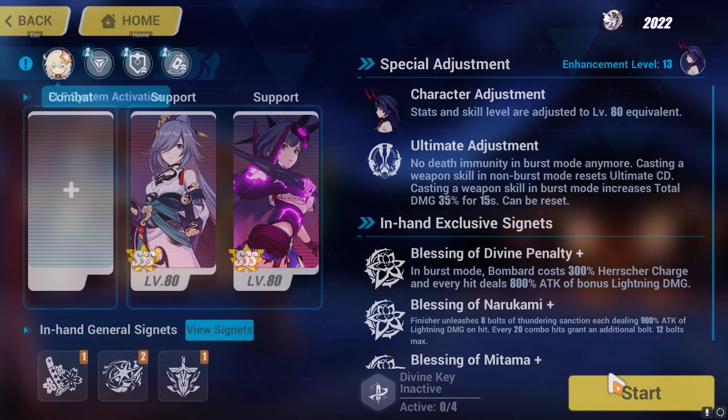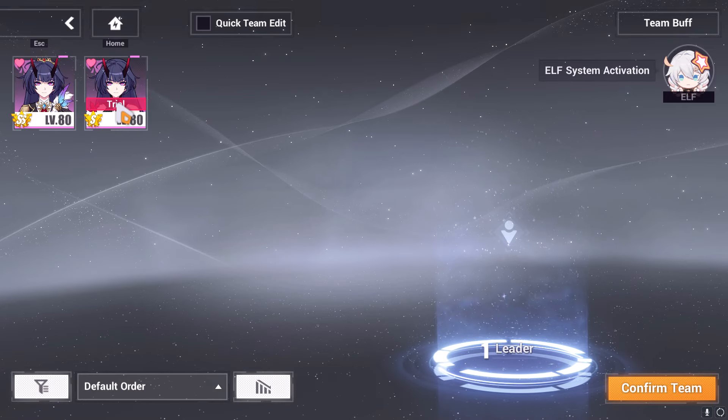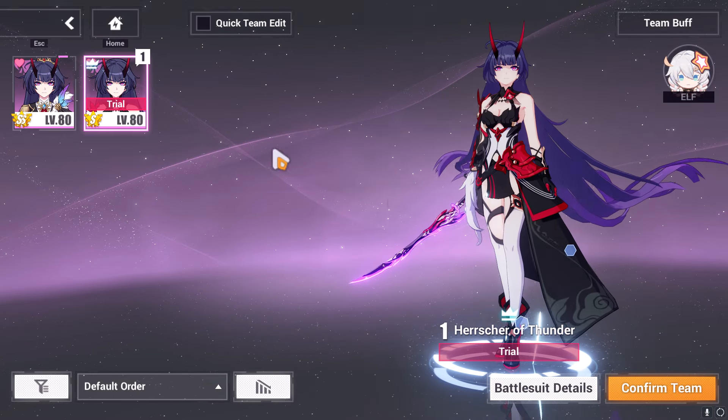The good thing about Child's Sequence is that they give you trial Valkyries that you can use. If your Valkyrie isn't currently geared enough, you can use the trial Valkyrie instead, which has preset gears.